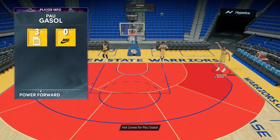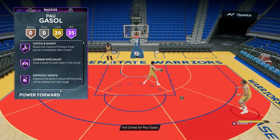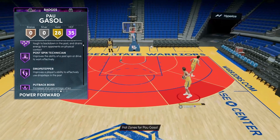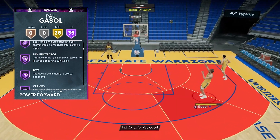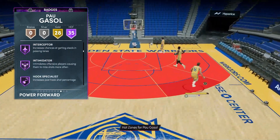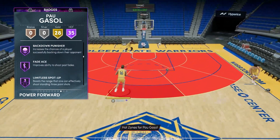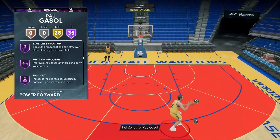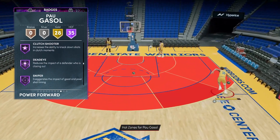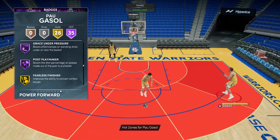All around, tendencies look awesome for Pau Gasol — 95 across the board in all the important tendencies. We have a total of 35 Hall of Fame badges. Catch-and-shoot, corner specialist, difficult shots, brick wall, post fade technician, drop stepper, put-back boss, break starter, dimer — amazing on centers by the way — rim protector, box clamps, interceptor, intimidator, hook specialist, rebound chaser, pogo stick, post move lockdown, house defender, worm, back-down punisher, fade ace.